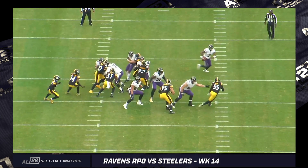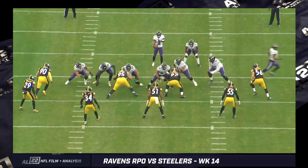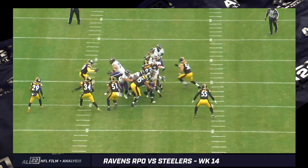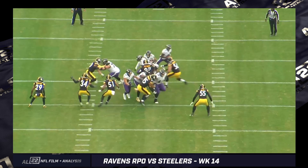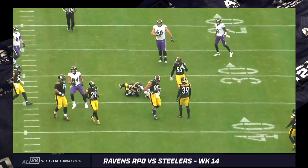Here's the thing against the Browns. Last year, twice at home, Lamar runs through the RPO progression and takes off around the edge because there's guys committed or assigned to the run — they're flowing there. And then you have the pass concepts off screen to the offense's left. Lamar, twice against the Browns last year, kept it for big gains.